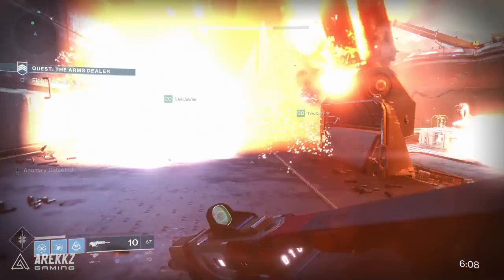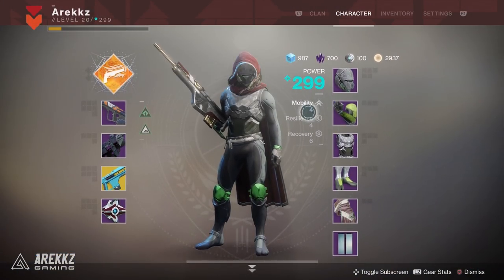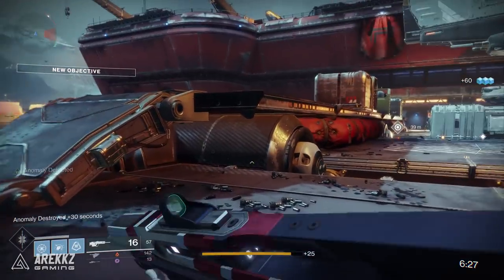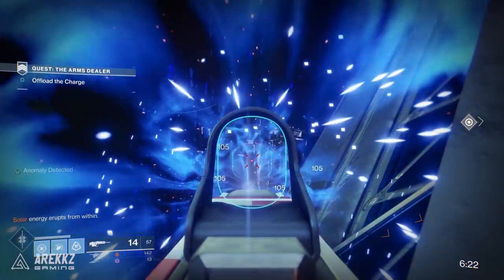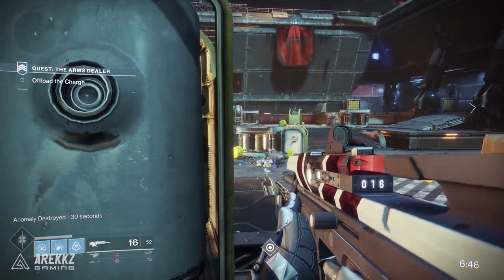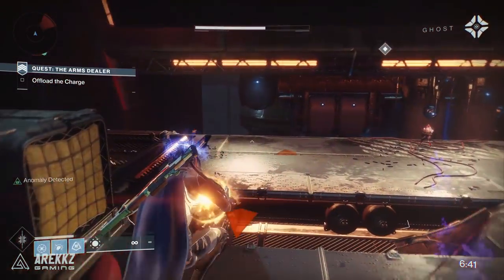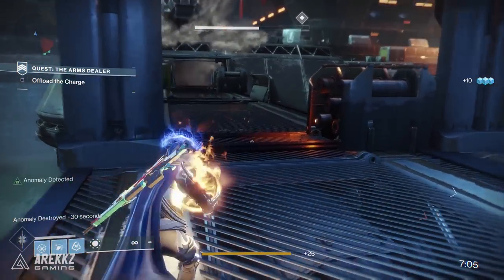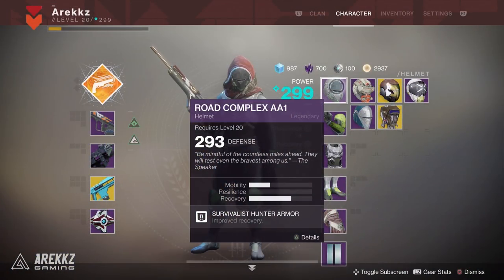Armor in Destiny 2 carries one of three different stats: mobility, resilience, and recovery. Mobility increases your movement speed and max jump height, but it's important to understand this only influences your walking speed, not your sprint speed. Resilience is your defense stat — it increases the amount of damage you can take before dying. Recovery increases the speed at which you regain lost health; basically the time before you can feasibly get back into the fight after taking serious damage.